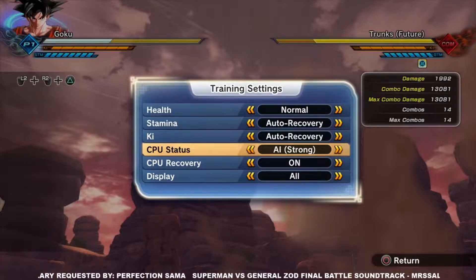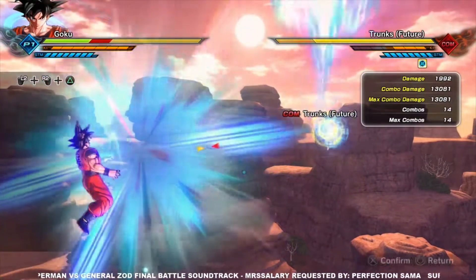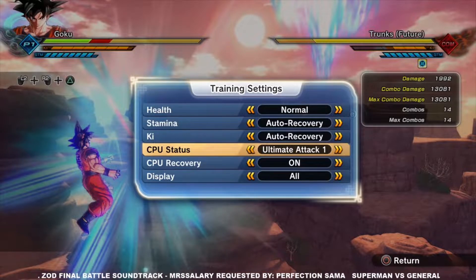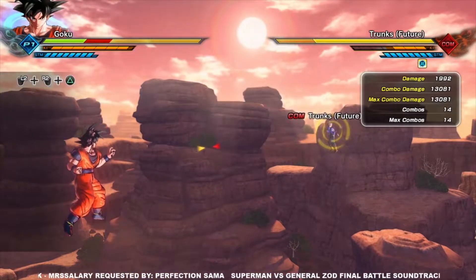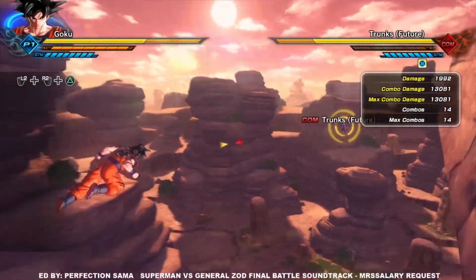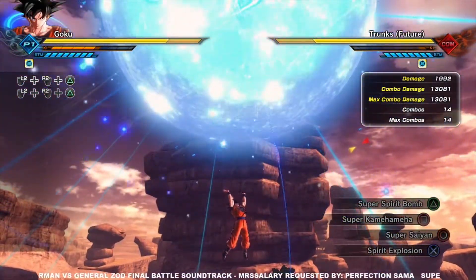The Super Soul is called 'Carries the Hopes of the Universe' — it's the new Goku Super Soul. I've already purchased it with TP medals and been testing it out. What it does is activate health recovery and boost ki blast damage while you use Super Spirit Bomb. With those two perks, if you activate Super Spirit Bomb with the perfect setup, you're going to get your health recovered while using it and get a boost to ki blast damage, making the Super Spirit Bomb even more overpowered.